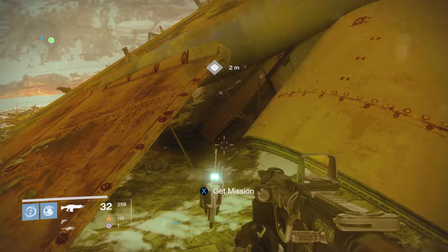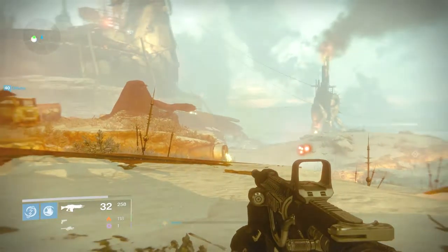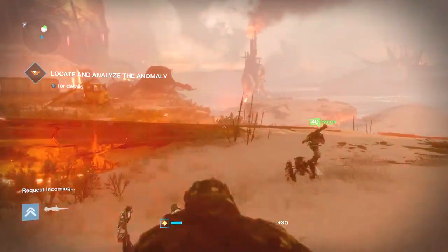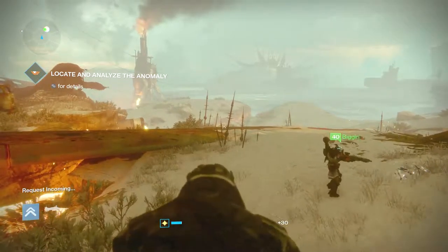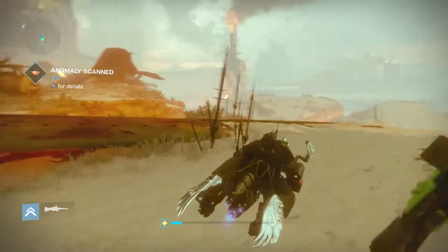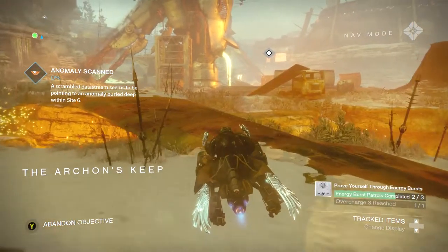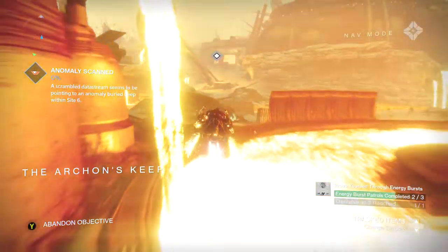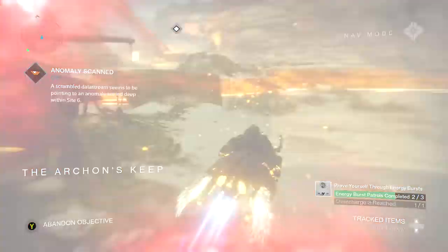Alright, so now we want to get this mission. The beacon is picking up interference — an energy source deep below the Plaguelands. We better check it out. Scrambled out of stream, seems to be pointed at an anomaly very deep inside.